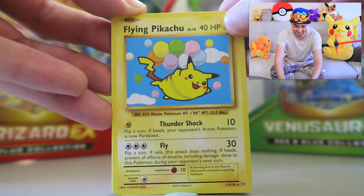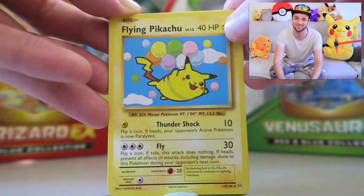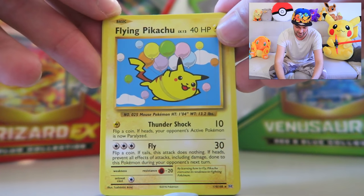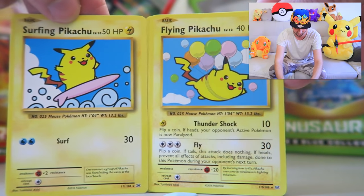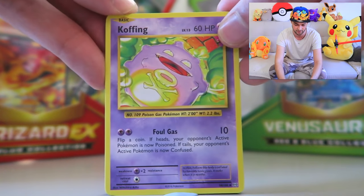We've got ourselves Surfing Pikachu, and now we get ourselves Flying Pikachu! This is amazing. These cards are really, really cool — awesome to look at in terms of the Pikachu art style. It knows Fly. What is that Pikachu? Why are you flying around? Flying Pikachu added to, of course, the Surfing Pikachu — we've now got two of them. I'm not sure if there are any more in here, but I hope there are.